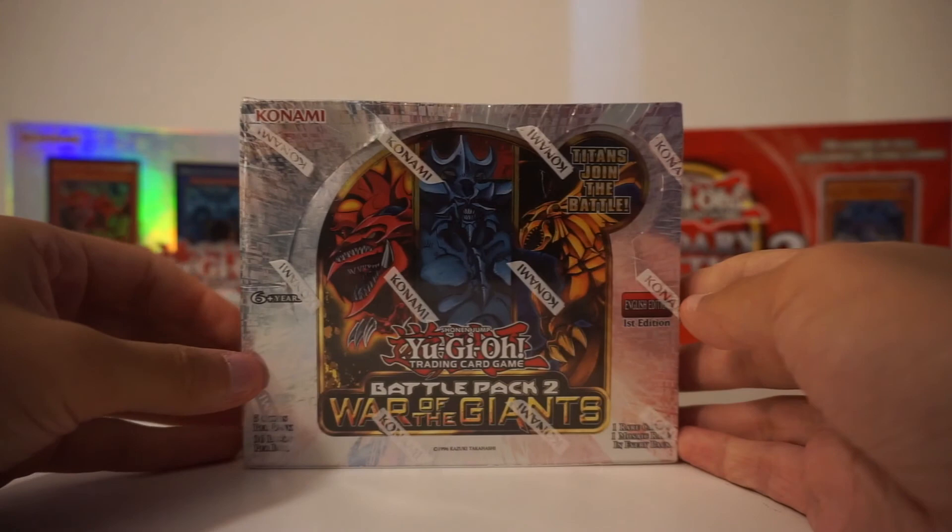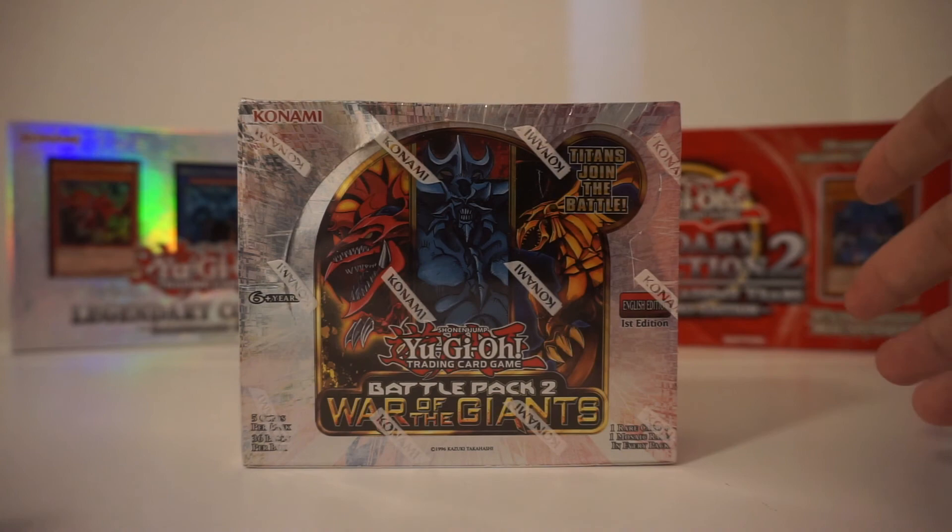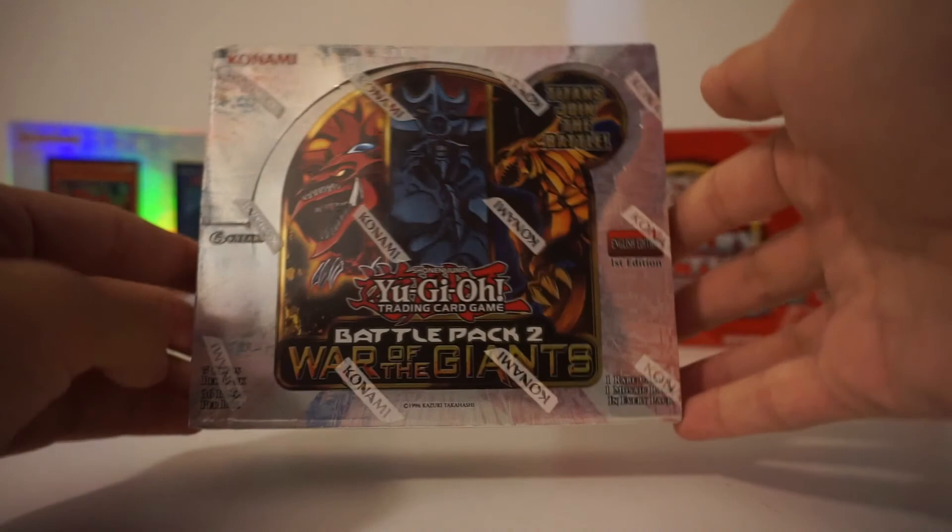So we are opening this Battle Pack 2 War of the Giants. It is a booster box — five cards per pack, 36 packs per box. What makes this very special is there's one rare card plus one Mosaic Rare in every pack. What we want is a Mosaic Rare God card, which would be absolutely insane. This might be Zah's first ever booster box for Yu-Gi-Oh! that isn't a speed duel.